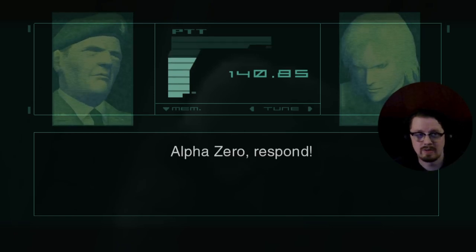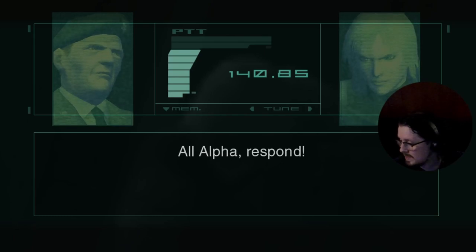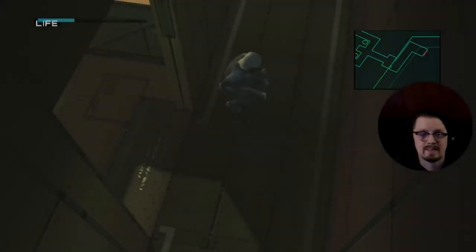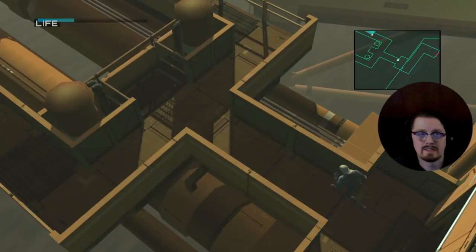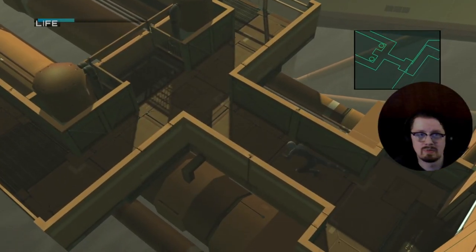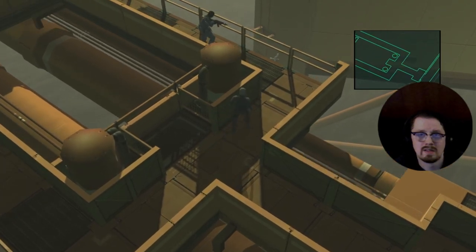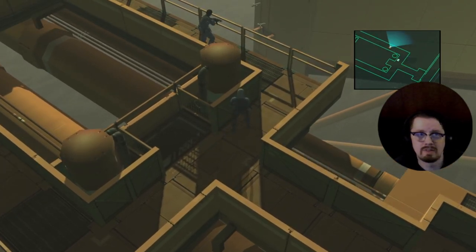I wonder what's going on there. Let's go find out. The president's life is in danger — head to Strut B now. I don't believe that guard turns this way — I'm right about everything, as you saw in the last room.